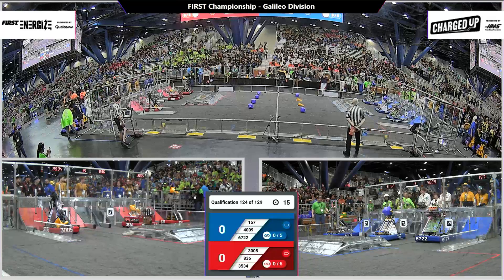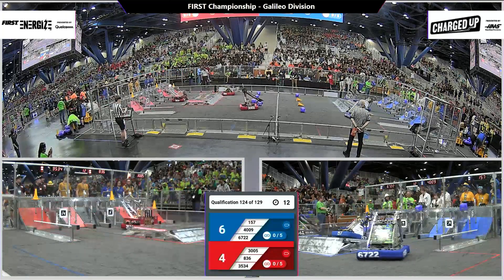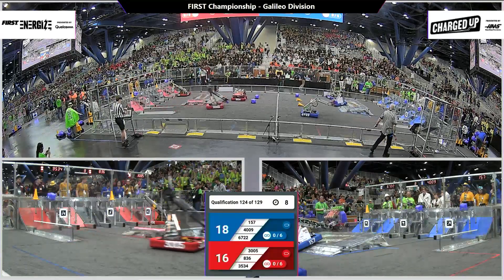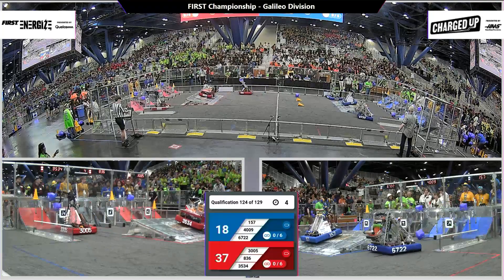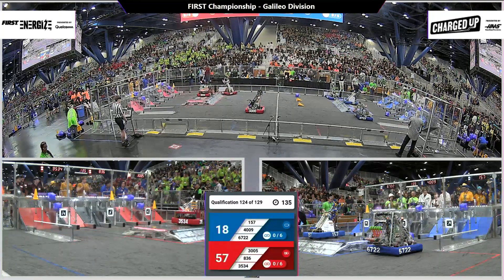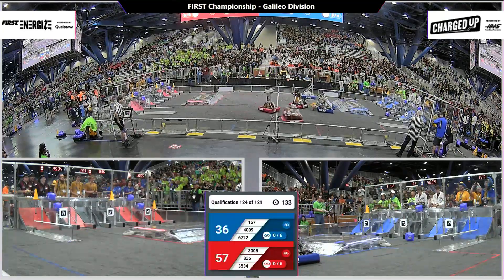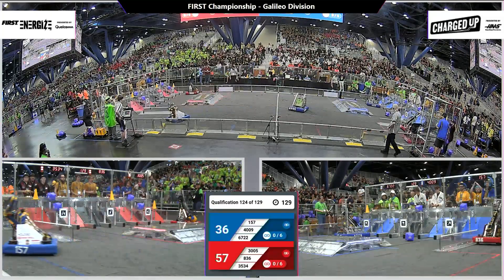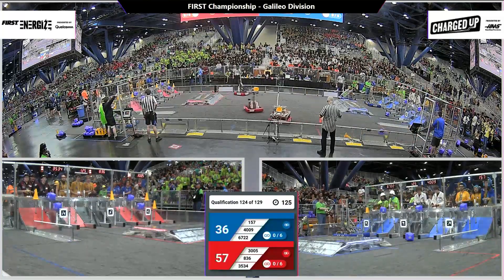Two, one, go! It's called HFH 124 on Galileo. Red Alliance places several game pieces quickly. RoboBees grab a second. 3,005 RoboChargers grab a second. RoboBees back with a third — three game piece auto over the bump. Both alliances got docked and charged on the charge station. 57 to 36, Red Alliance takes a big lead.